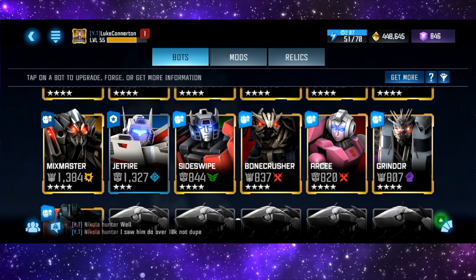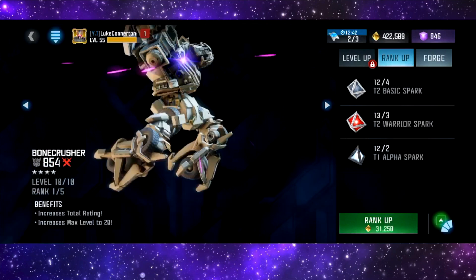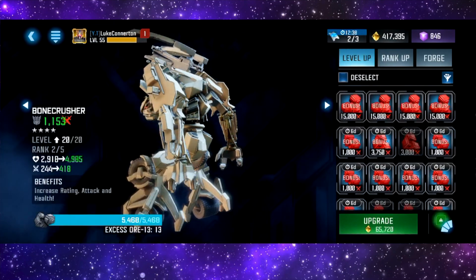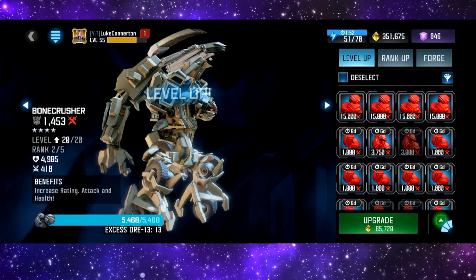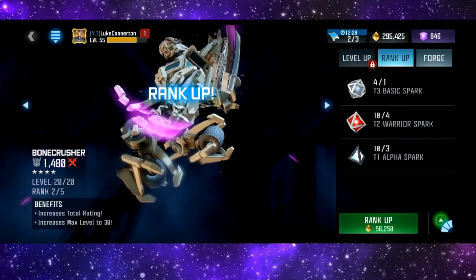So do I want to rank any of these up? That is the question. Ultra Magnus, Starscream, Sideswipe, Bone Crusher — we'll go for Bone Crusher, we'll rank Bone Crusher up as well, just so we can use some of our ore more than anything.